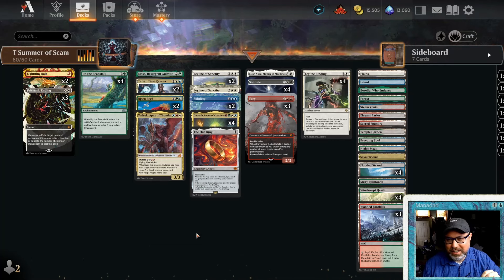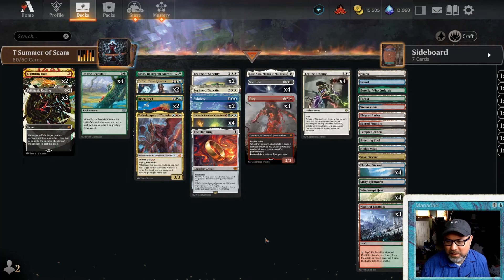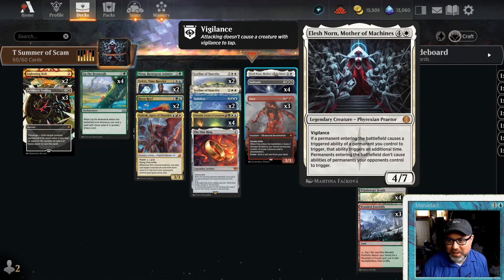Here's our starting line. We've got Omnath Locus of Creation — banned in some formats but not this one. It enters and draws a card; whenever you landfall you gain four life the first time, add an Omnath's worth of mana the second time, and deal four damage to each opponent and planeswalker you don't control the third time. Most of the time we're pitching Omnath to these elementals, since it's all the colors.